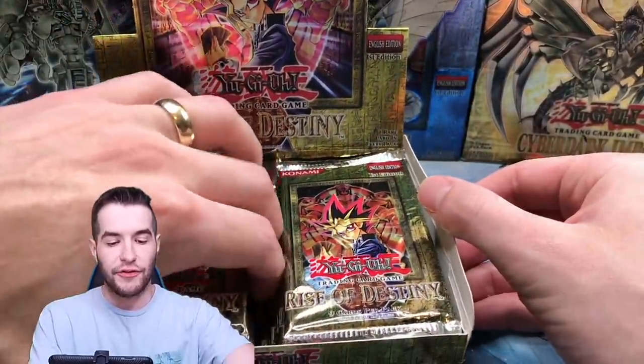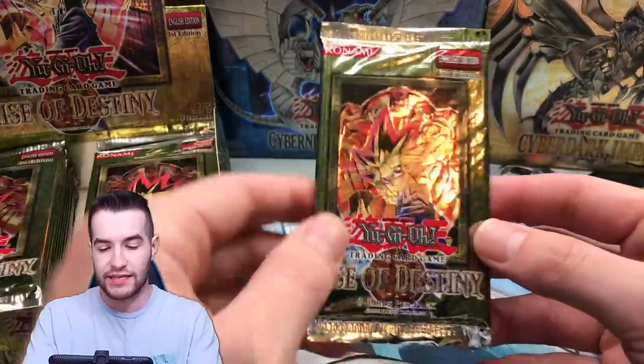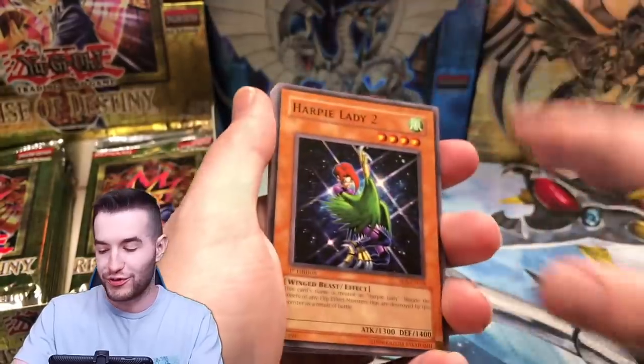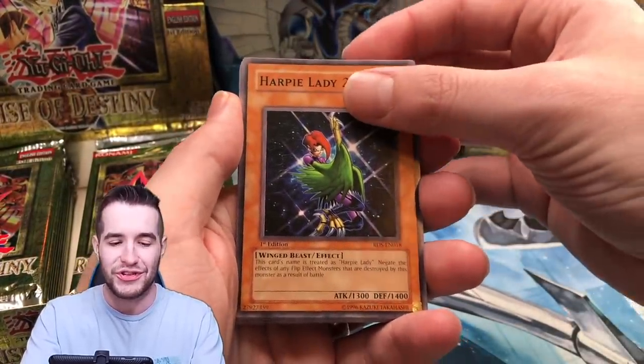Alright, here we go. This is definitely European — they always have way more room in there. I don't know if they map these Rise of Destiny or not, but I've seen some pretty crazy stuff out of Rise of Destiny booster boxes. And by the way, since we are battling Yu-Gi-Mo, make sure you guys check out his video after this. He also has a really cool intro for the battle — he put in a ton of work on it and it's really funny.